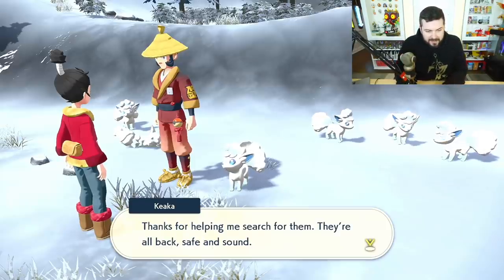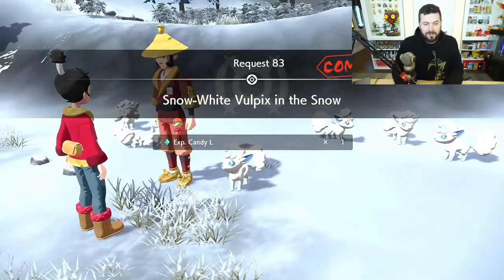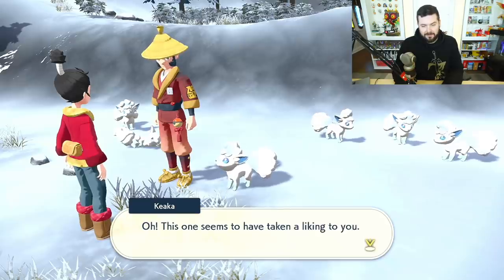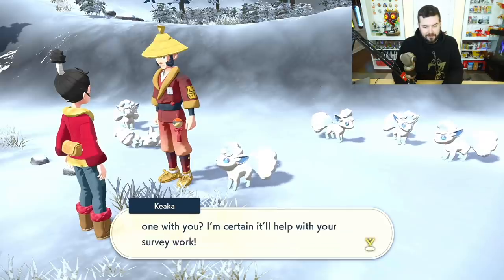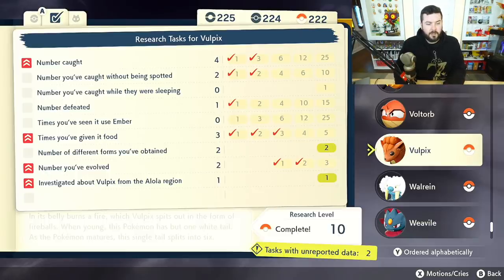Back at the camp, Kyoka says they're all back safe and sound, and the reward is a large Experience Candy. This Vulpix is taking a liking to you — it's the one that was standing next to you the whole time. You don't even get an option; you just get Vulpix.